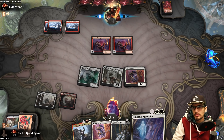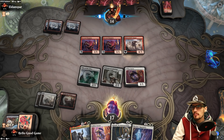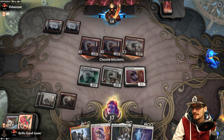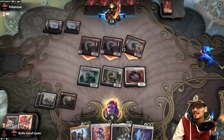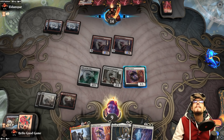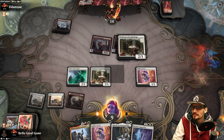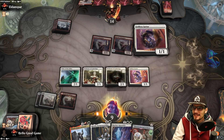We have Skyclave Apparition available as well. Did they put it back in their hand? Yeah, because they didn't kick it — that is interesting. No blocks — getting hit for eight, down to nine. Definitely need to land off the top. Topdeck.exe is running, obviously not well. Let's force the equation ourselves if we have to. Bummer.